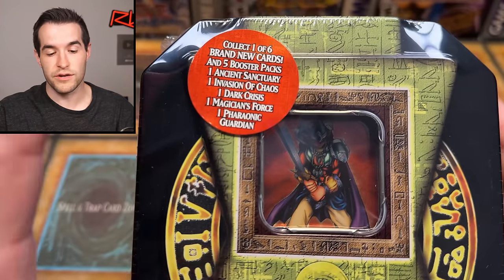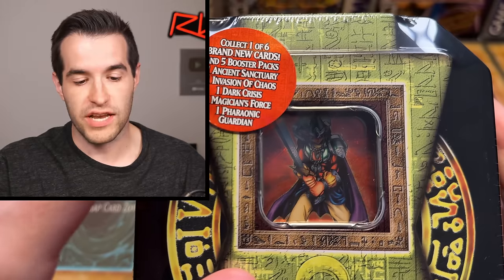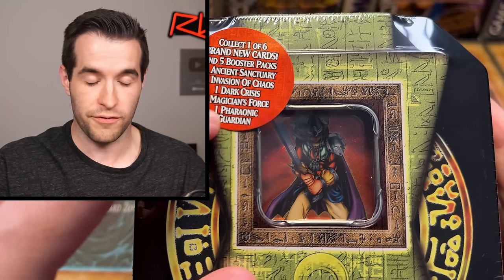What's up, guys? We are back with another old-school tin, and as you guys know, I really like this series of tens from 2004, because they have this awesome selection of booster packs: Ancient Sanctuary, Invasion of Chaos, Dark Crisis, Magician's Force, and Fronic Guardian.